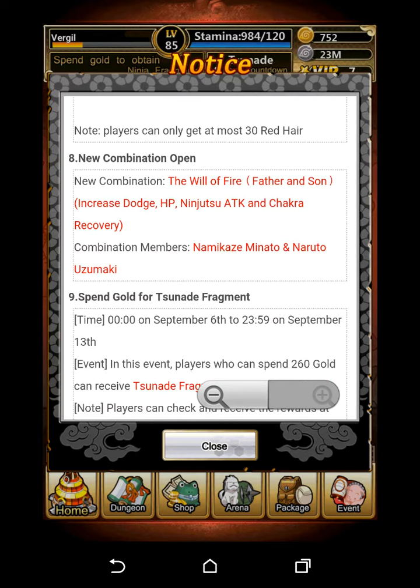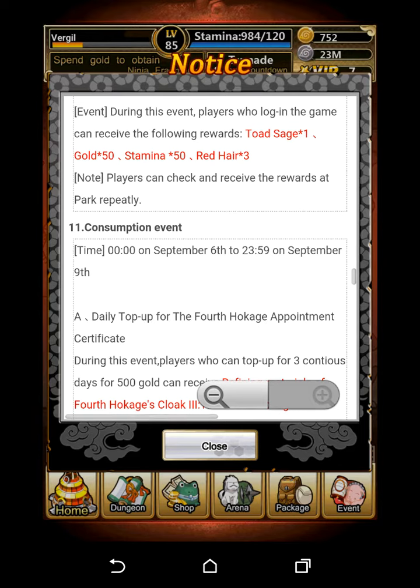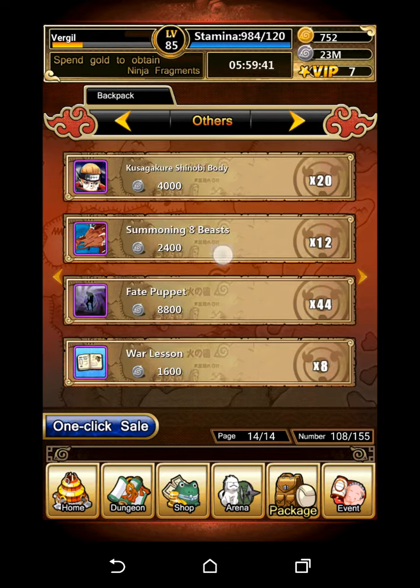There's a new combination called Will of Fire: Father and Son. It increases Dodge, HP, Ninjutsu Attack, and Chakra Recovery — it's a very good one. I may use it myself because Naruto could use the Chakra Recovery at least. Here's what it looks like if you do all the dungeons and get all the keys.